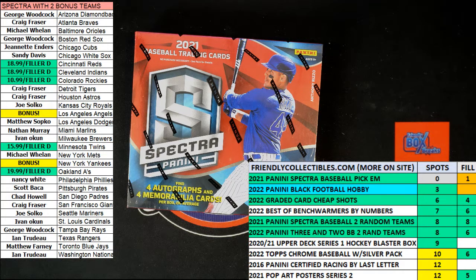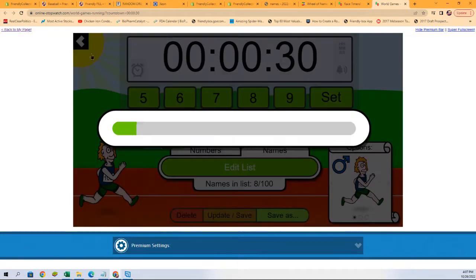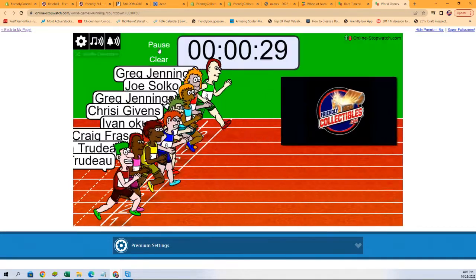What we're going to do now is switch over to our race screen. We're going to shuffle our racers seven times and then send them on their way. Here we go — one, two, three, four, five, six, and seven. And they are off.